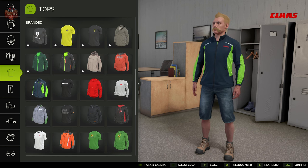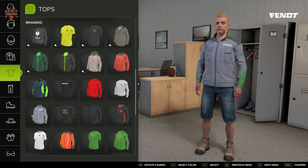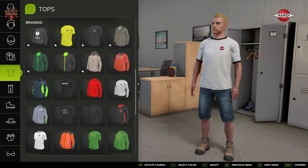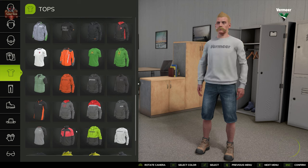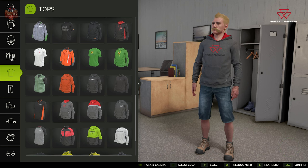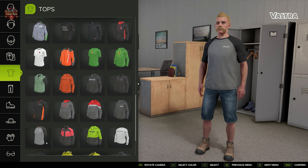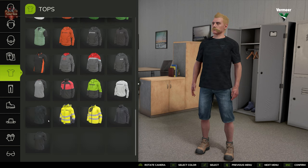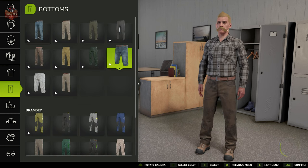Branded options include Case IH, BOSS, Fendt, GIANTS Software Farming Simulator outfits, Hardy, Husqvarna, John Deere, Krone, Kubota, Massey Ferguson, Fendt, Vermeer, and Volvo. You can also select different pants.